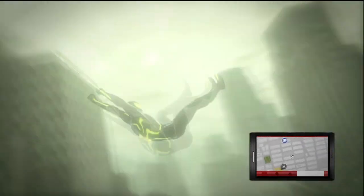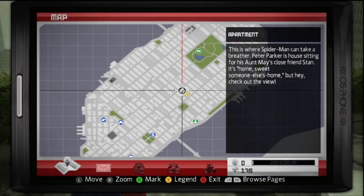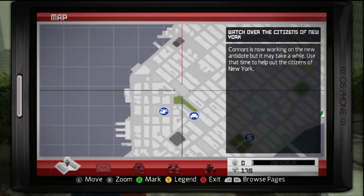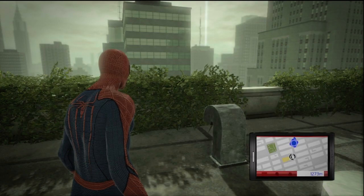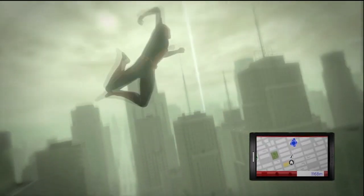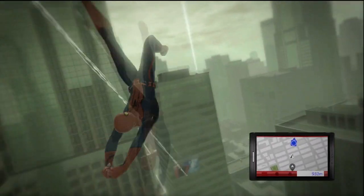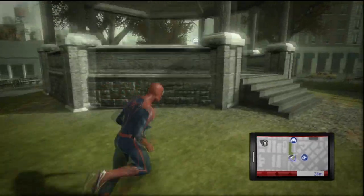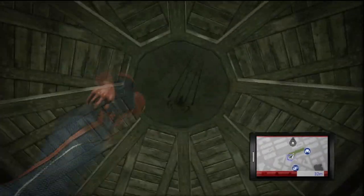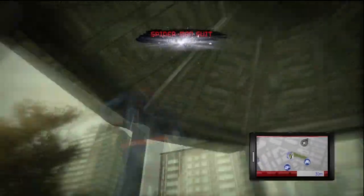And last but not least the classic black suit or symbiote costume. In order to find this one open up your map system and place your marker on the far left side of this green patch of land. Make your way towards your waypoint. When you get to the small park you'll see a gazebo there. Go inside of the gazebo, look up and the Spider-Man insignia is on the ceiling. Since you've taken your picture the game will confirm that you've unlocked it. Go back home and the costume is available for you.